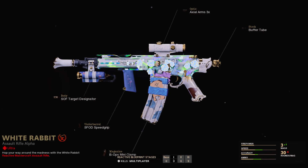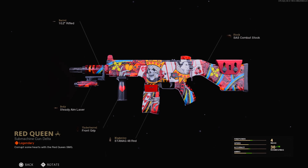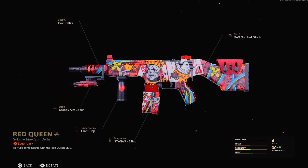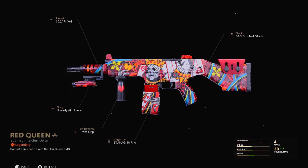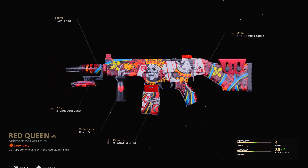I will be swapping these attachments out and giving you a best class setup for Warzone. Along with that, we have the Red Queen for the KSP with the Rifle Barrel, the Combat Stock, the 48 Rounds, the Front Grip, and also the Steady Aim Laser. This one is just a standard Legendary.